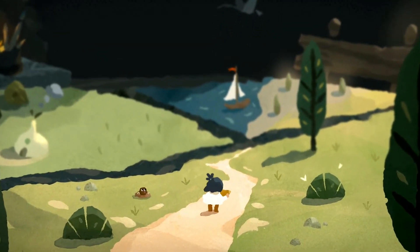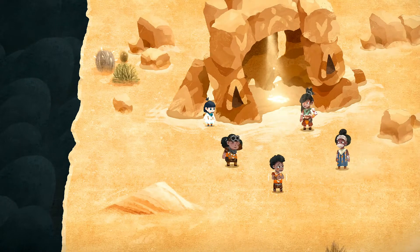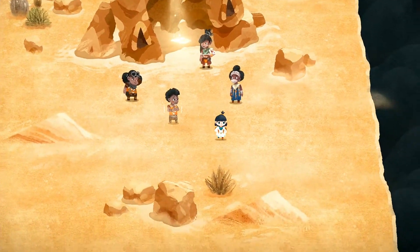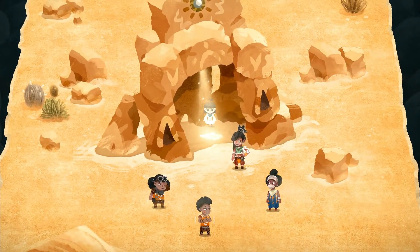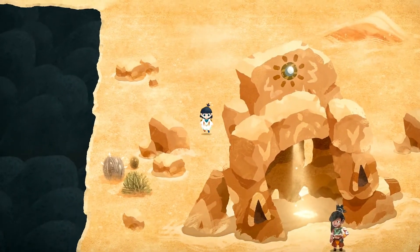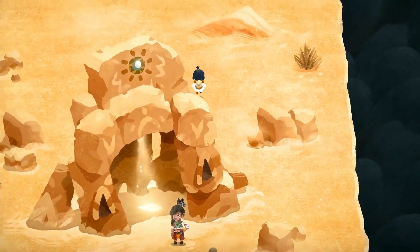Welcome back, this is Stun Lock, we are playing Carto. Back in the desert — last thing we did was we placed this light thing, gave her the relic that she needed. Then she did something, posted something at the top of this structure and light started coming through it. I'm not sure what's meant to happen next.